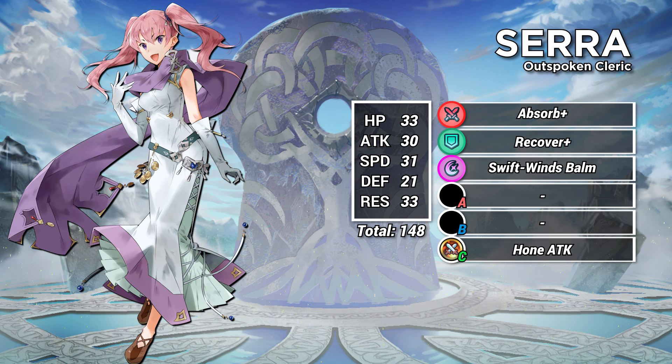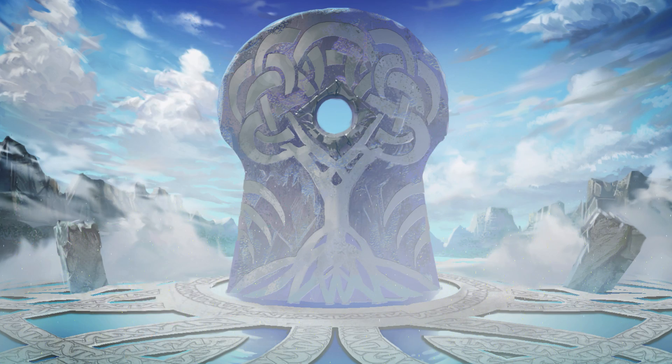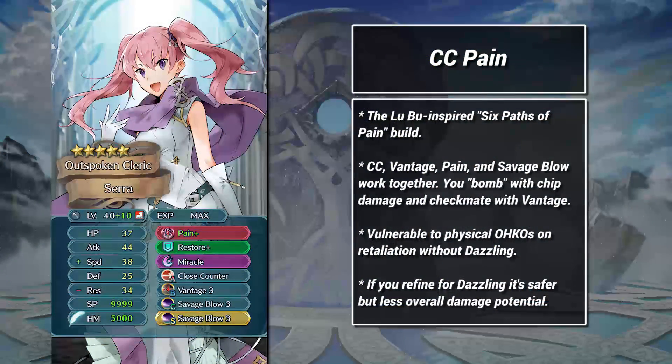Let's take a look at a few builds. As always, these aren't the only builds that work, and I encourage you to experiment on your own and find something you personally like. We'll start off with a build inspired by fellow YouTuber and Fire Emblem Heroes Madman, Lou Boo: a close counter vantage build using Pain and Savage Blow.